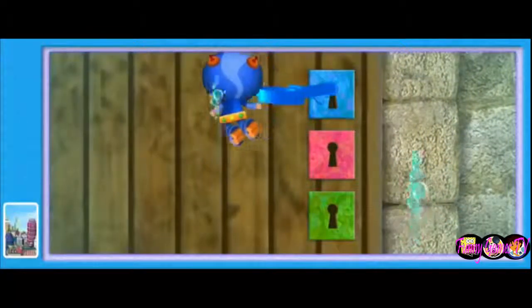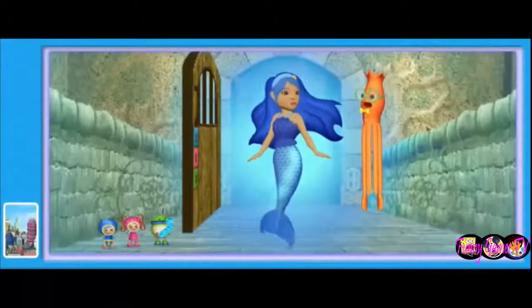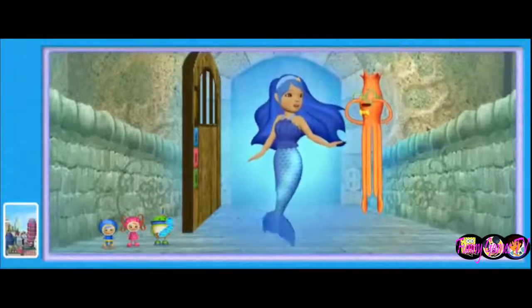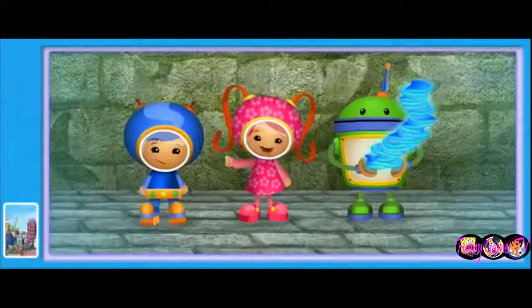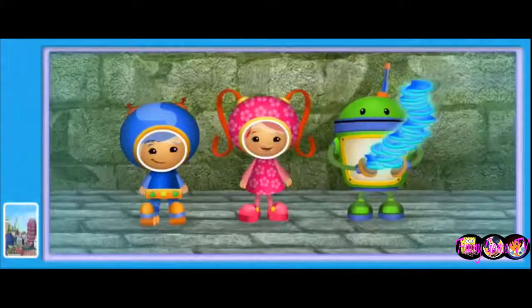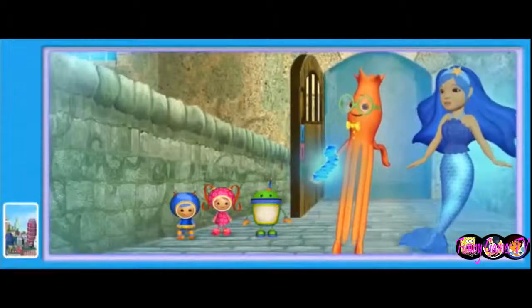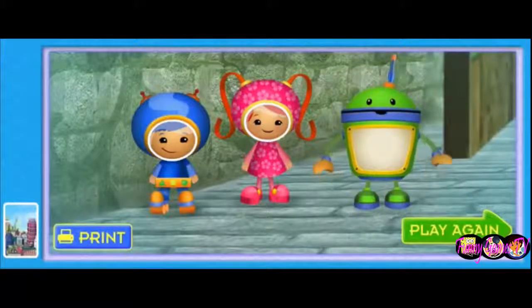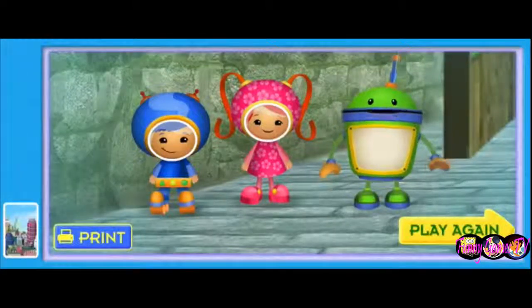Now that we found all three keys, we can unlock the door and free the Blue Mermaid! You did it, Team UmiZumi! I knew you could! Oh no — without the bright light from the Blue Mermaid's tail, Squiddy's castle will be dark and he'll be scared! Squiddy wasn't being mean — he's scared of the dark! We can give Squiddy the scales we collected so he can light up his castle. Now you'll always have a nightlight when it gets dark! Thank you so much — this is the best gift ever! Umi Friend, thanks for helping us rescue the Blue Mermaid — you're really great at math! Click Print for a special Team UmiZumi coloring page, or click Play Again to play the Blue Mermaid adventure again!